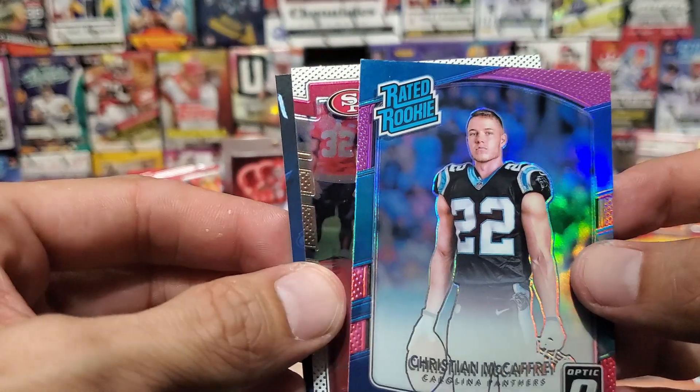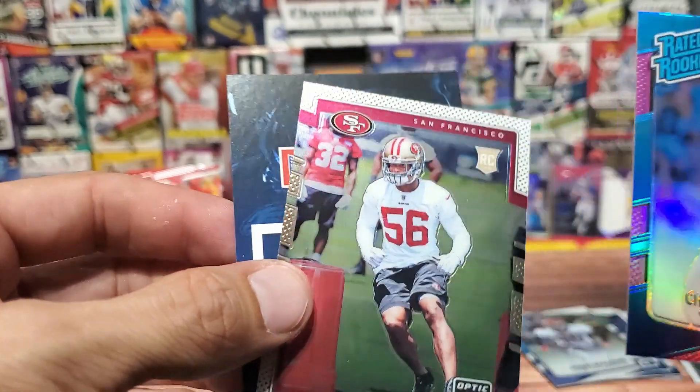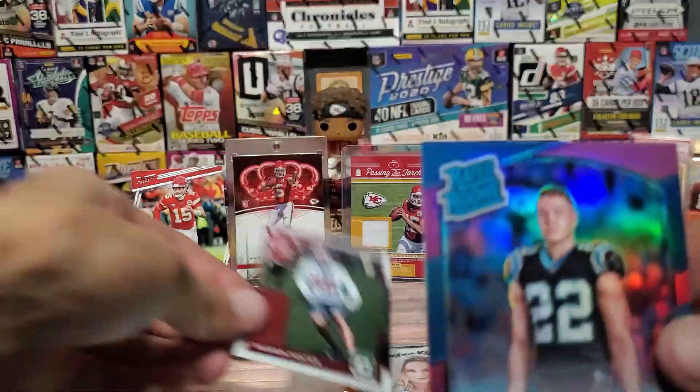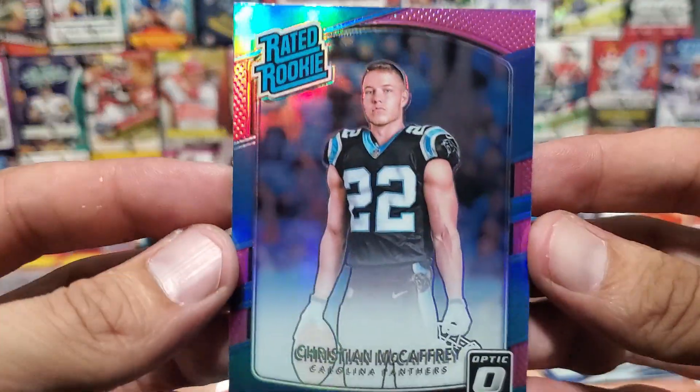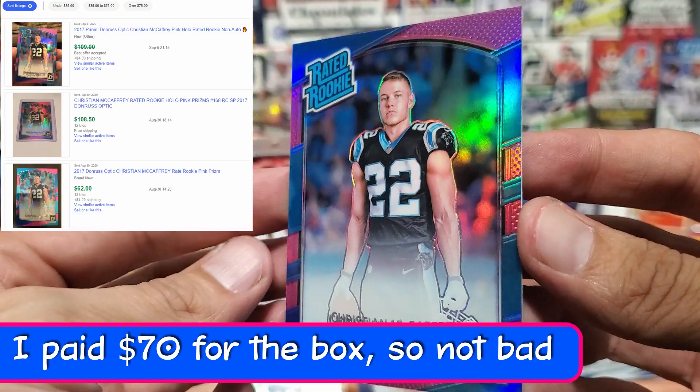Guys, it is. Unfortunately, we have a Niner behind it and it is Ruben Foster. And then the discount code. Well guys, we did not pull the Patrick Mahomes Rated Rookie in pink.